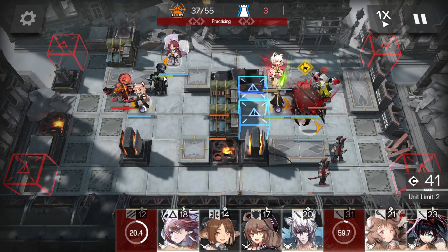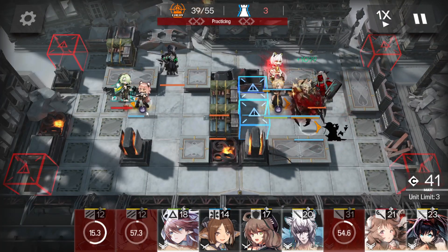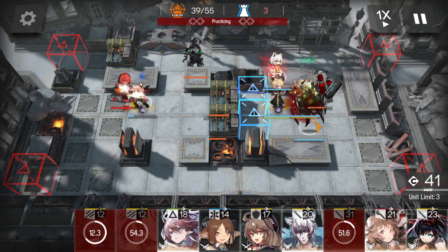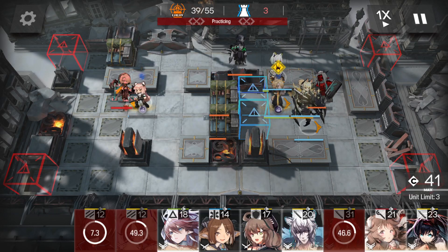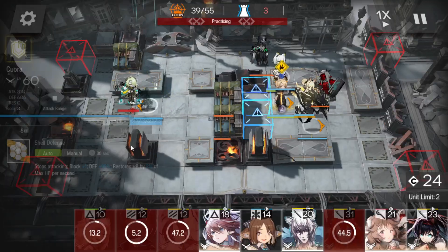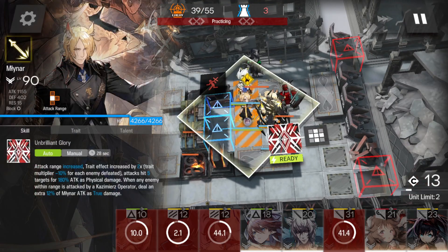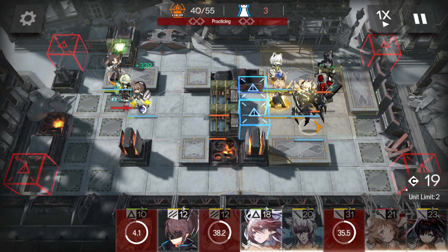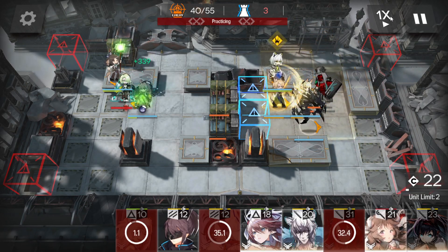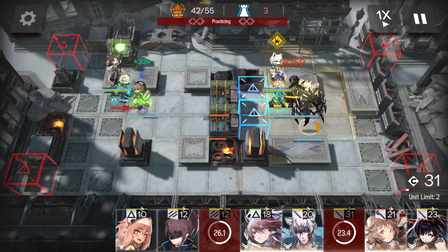She's probably going to die here, which is fine — just redeploy her if need be. Use part of Neural's skill to keep her alive. At this point we're going to drop Cura with Perfumer to stall. As soon as this green guy is in range, pop Myrtle's skill to kill him. Don't take Monster off the field because this guy can jump over — you want to make sure he gets killed.